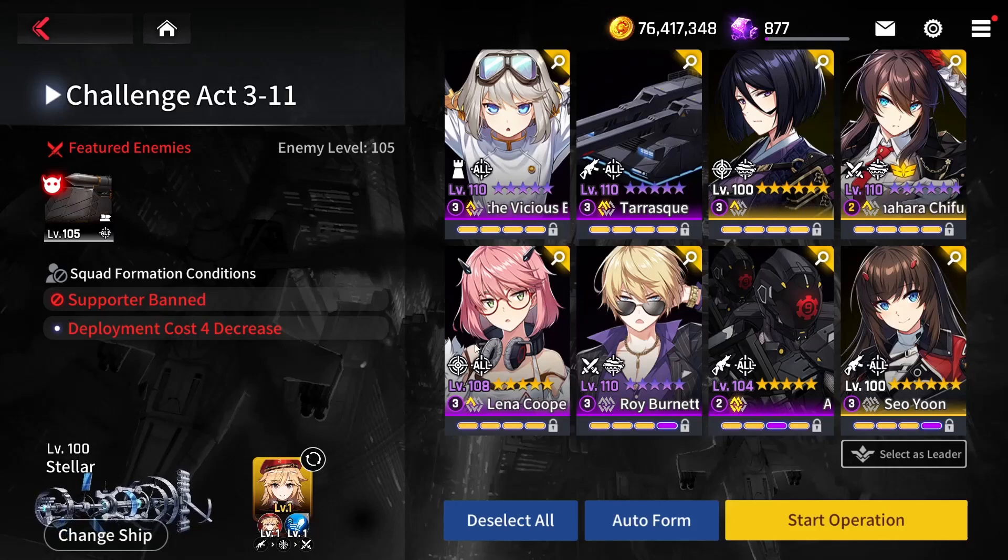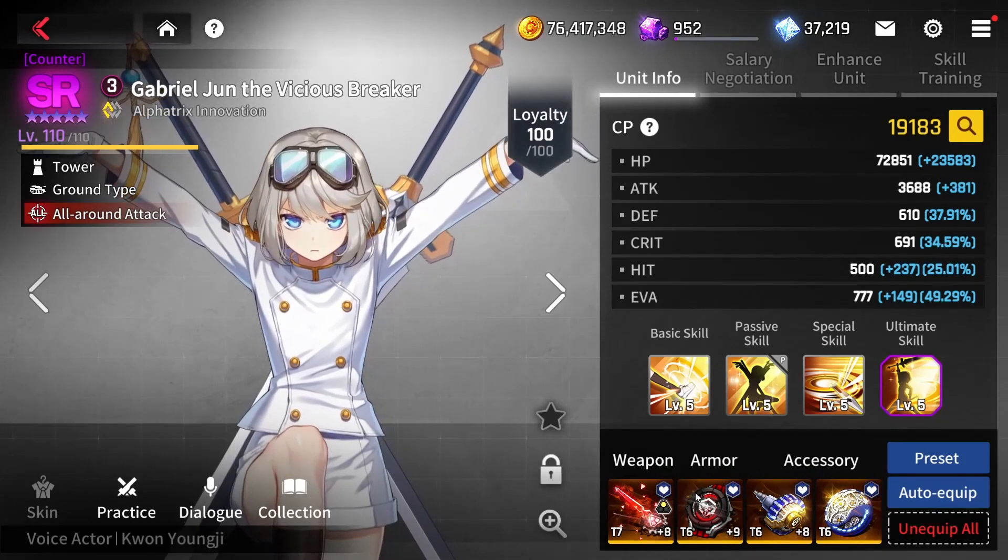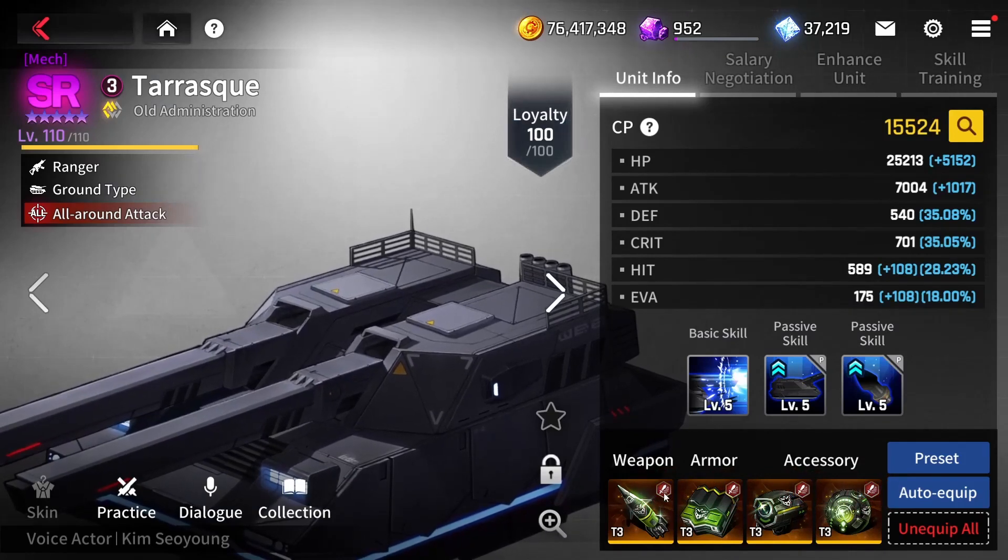I will use these units, this ship, and this operator on all five stages. I hope you guys also have these units because I really tried to come up with units that most players have. As you can see, all of these units are pretty basic — there are no awakened units or newer units that are harder to get. Most players should have them. Regarding equipment, there is really nothing special — just some basic gear here and there.